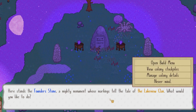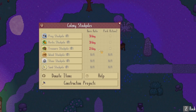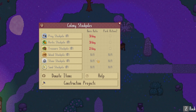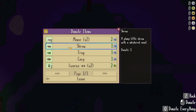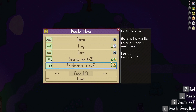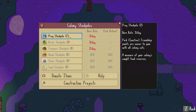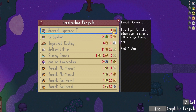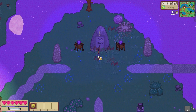Here stands the founder stone — a mighty monument where markings tell the tale of the Lakeview Clan. View colony stockpile: sand, burn raid, perk active, drop items, treasure stockpile, prey stockpile. Let's donate the mouse. Burn raid three a day perk — enacts friendship points with all colony cats. A measure of the colony's food reserves — so the more I catch, the more I can activate a perk. This is a very intricate game, my goodness.